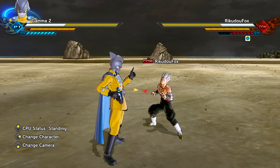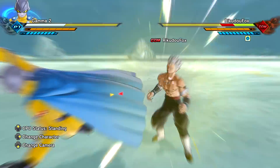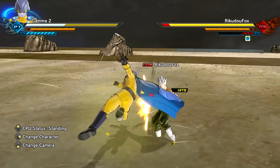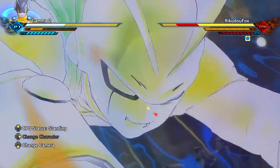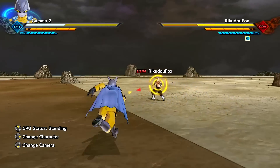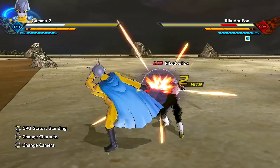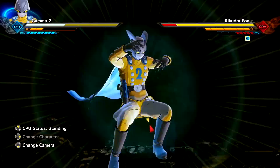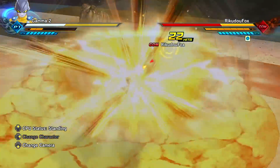All right, so let's go ahead and perform the actual combo string. And to the Uppercut, we're just going to use all Lights first. And there it is — it landed first try. Easy. Stowner Break, all Lights into the Uppercut. There it is.